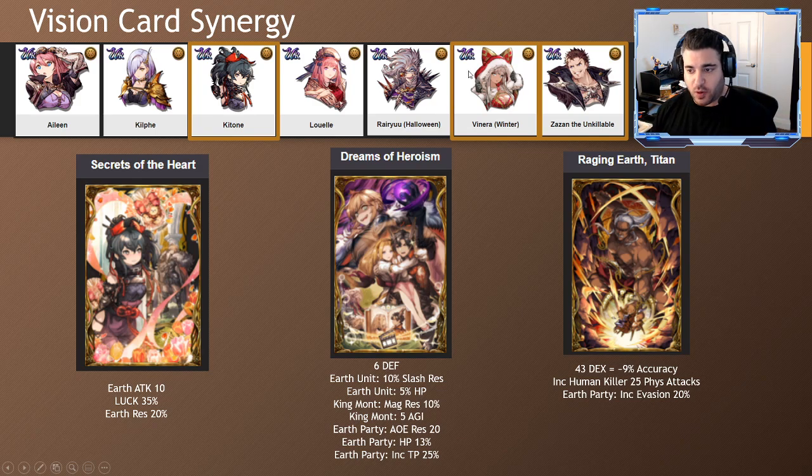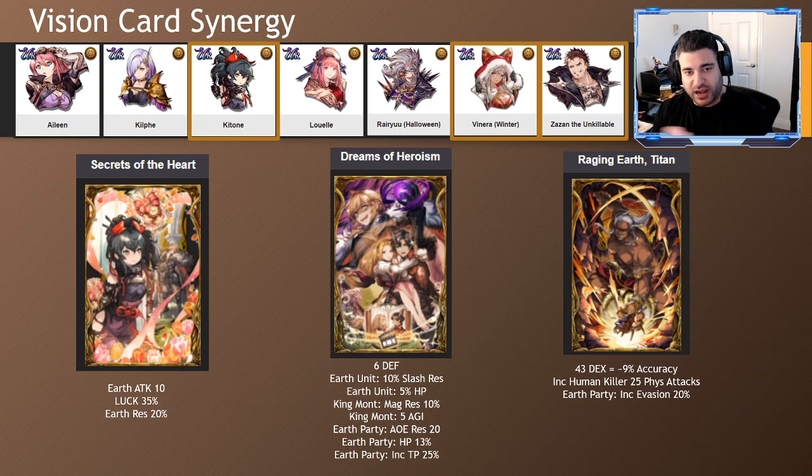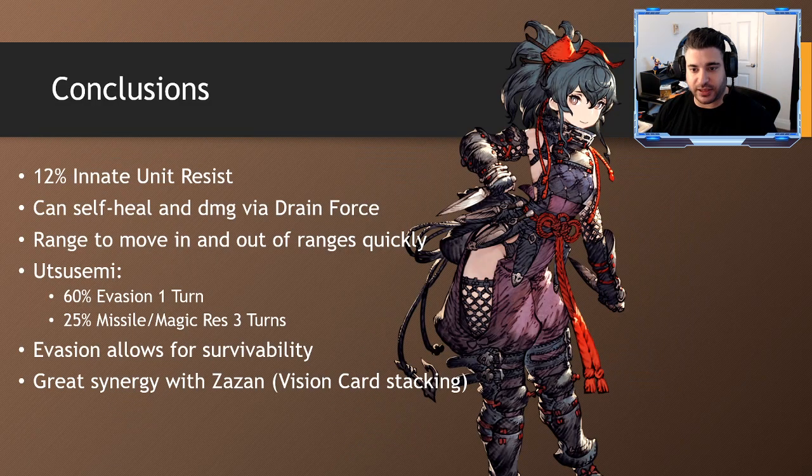As long as you're not getting one-shot, you're more than likely going to take your health right back from them — and it doesn't matter if they have physical barriers, high defense, or high slash resistance. The vision card synergy alongside Zon makes her really strong on this map. There are technically three evade units in the meta right now. Secrets of the Hardy obviously benefits the evasion for both her and Zon. Titan does the same with increased evasion of 20% for the party. Dreams of Heroism is great on King Mont — he'll get magic resistance of 10% and agility of 5, and the earth party gets AOE resistance of 20%, so all those Black Rose Lana AOE attacks the whole party resists more. Katone gets more HP for drain force. She might keep Lana's attention for a turn or two, then once King Mont is in range, Katone gets out and attacks him instead — changing the whole flow of the battle because Black Rose Lana is now too far away.